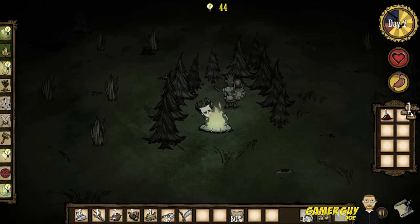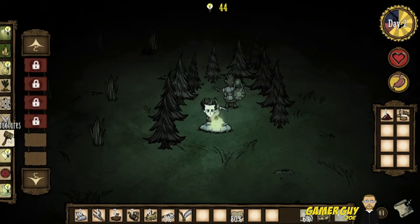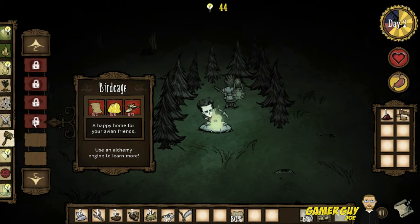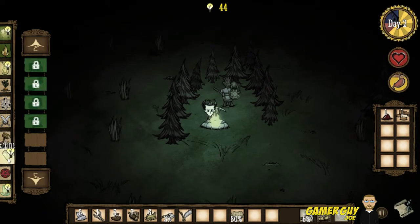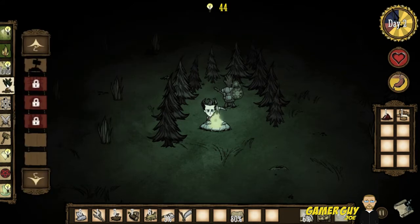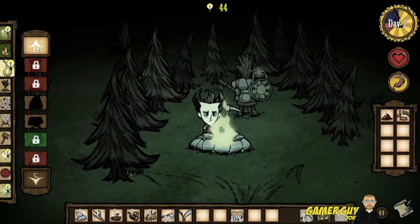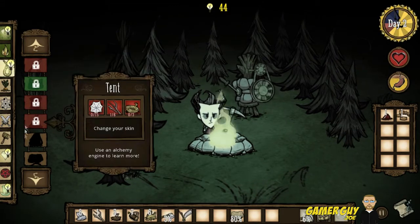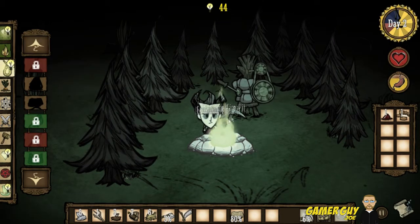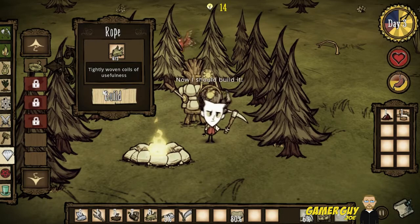Let's cook our morsels. Rope — you'd think it'd be in tools. Structures: chest, bee box, pig house, bird cage. Refine — fight — how do I build rope though? There's a picture of rope. Backpack, bird trap, straw backpack. I'm gonna research this real quick — and we're back! Dumbass me — rope is right here in the refine menu. Pretty simple.